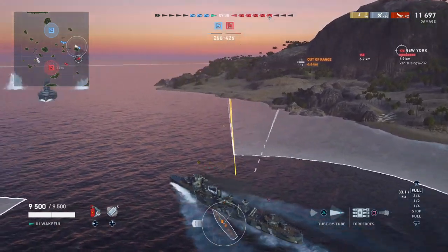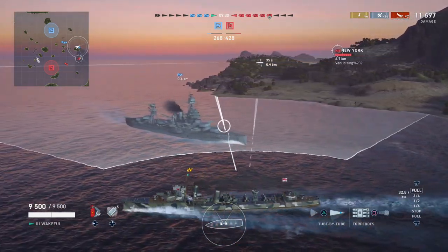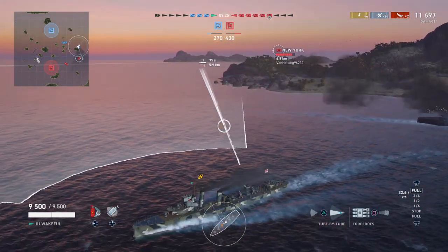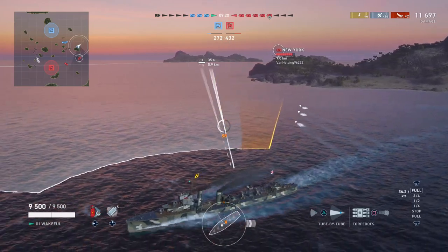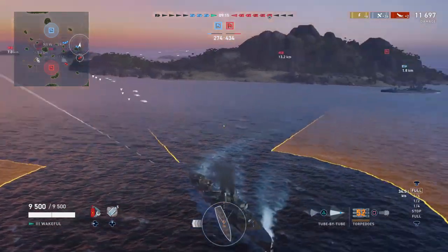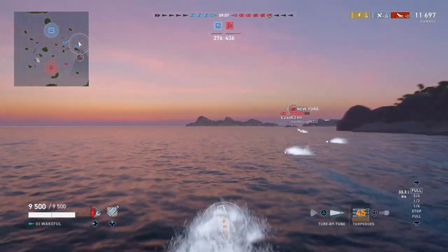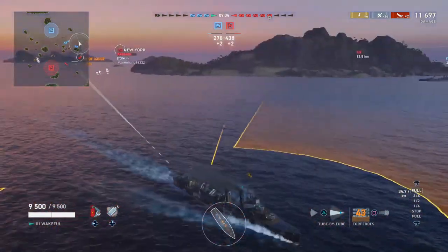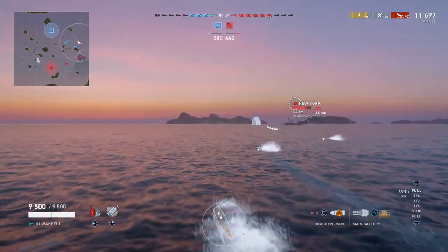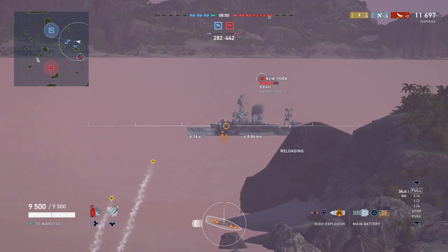At this point, they're our entire team other than me, and we're going to need all the help we can get. That New York is on really low health. I take the outside road to try to get around him without sailing into spotting range. I'm hoping that New York will continue at roughly the same speed and heading, and I'll be able to stay out of his detectability range as he sails into my torpedoes. Unfortunately, he seems to be slowing down, and this is frustrating.